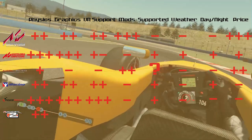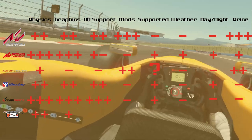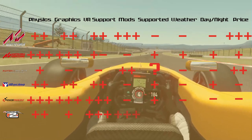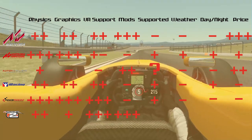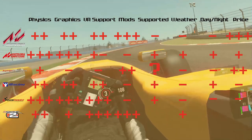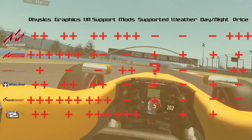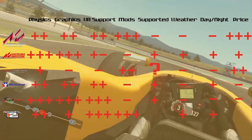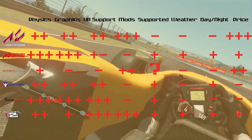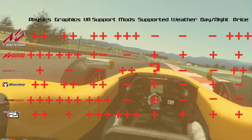Last but not least, rFactor 2. It has quite realistic physics, okay graphics that are being updated, and supports VR very well — the VR immersion is excellent. It has many mods and it's very easy to add them through the Steam Workshop. It has dynamic weather conditions, a day/night cycle, and has been used for virtual endurance races. rFactor 2 is still being supported, and the price is quite good, although some DLCs have a steep price in my not-so-humble opinion.